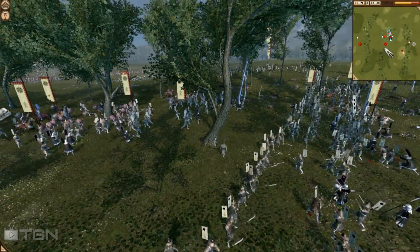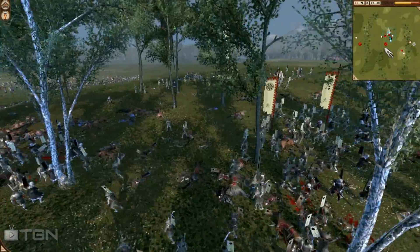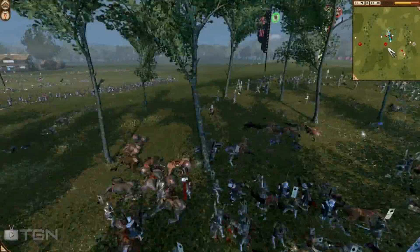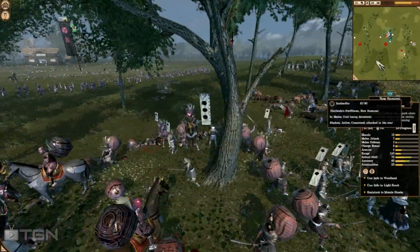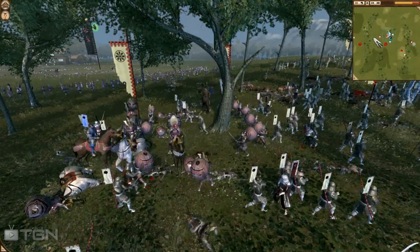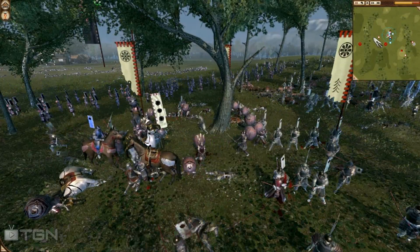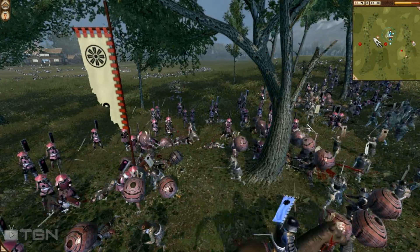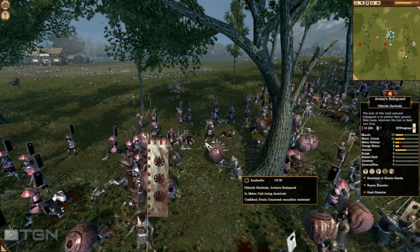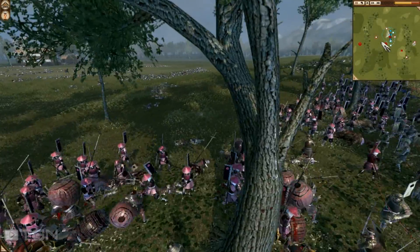He's kept a unit of naginata samurai in reserve and they're going to move into combat now — keeping a reserve unit for moments like this can be very handy. Both generals are in this vicinity duking it out. A leadership general at this rank doesn't have a whole lot of defense, so losing them is bad. Hun Haribo's general is in the center getting attacked by yari ashigaru but still standing his ground.